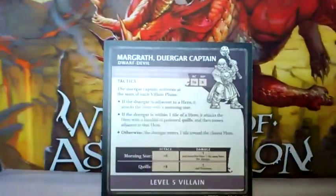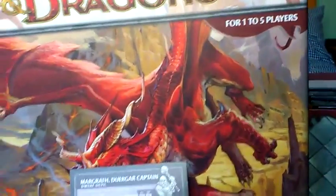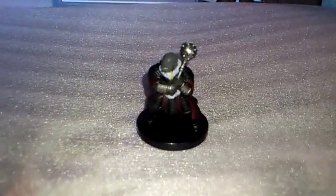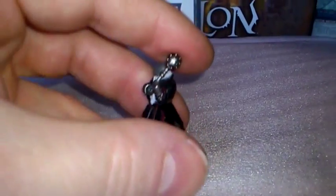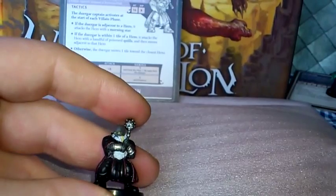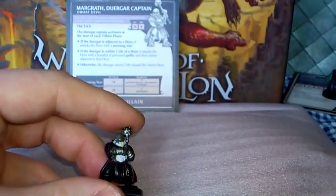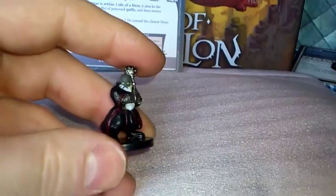Here we have Margreth the Duogar Captain. Here's the actual pre-painted figure. The figure for this is the Duogar Cleric of Asmodeus — I'll say that again, the Duogar Cleric of Asmodeus. So if you want this pre-painted figure, that's the one you'll have to type in on your search engine on eBay.